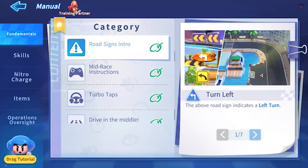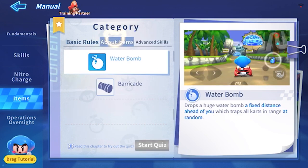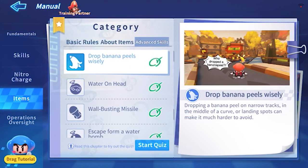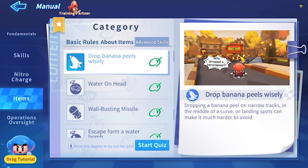Anyway, so I was just looking around at the practice section and I realized there's actually new categories and items. And then I found advanced skills. That's when I knew that these skills are only for professional Kart Rider players. So let's have a look at them.